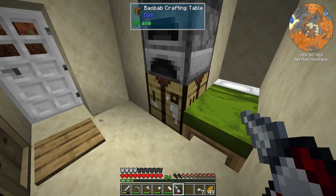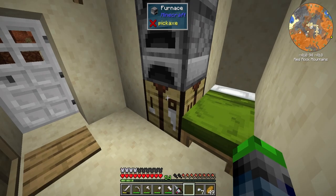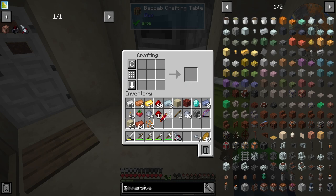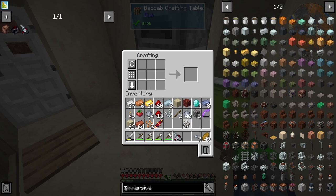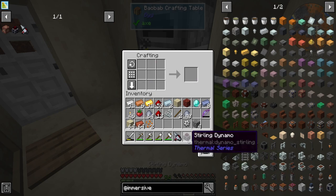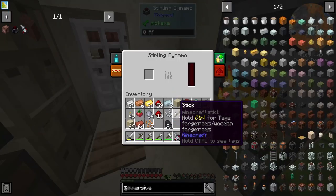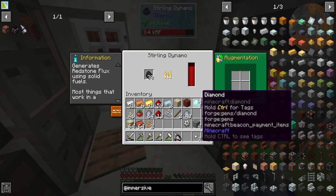Without having a charge we're not really going to be able to use it, so we need to make a Sterling Dynamo. We just need another flux coil and an iron gear. We got the two stone here, Sterling Dynamo — bam, we got it made. We're going to steal some coal and throw it in, but we can't put the Flux Bore in as an augment to charge it that way.